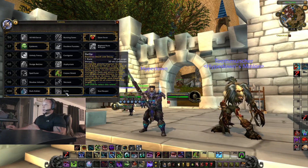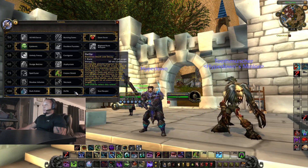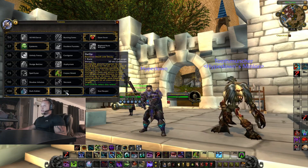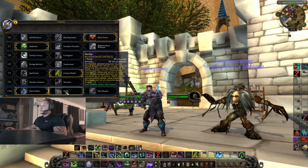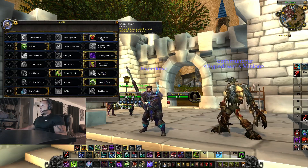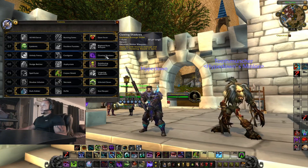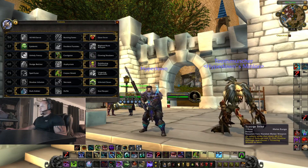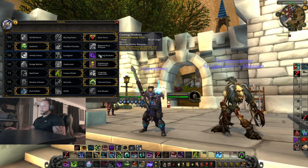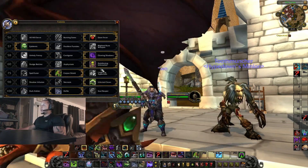On capture-the-flag maps or any map with constant battles, Defile is going to be consistently useful — it's on a 30-second cooldown and it takes over your Death and Decay. You place it on whoever isn't moving too much, and it expands for two seconds. In RBGs everybody stays in the same area, so you'll get your stacks regardless. That 1500 mastery is awesome — it helps out Ebon Fever and Clawing Shadows.